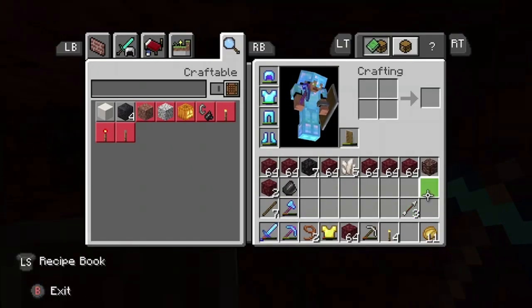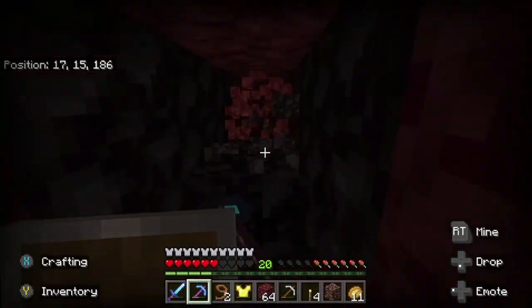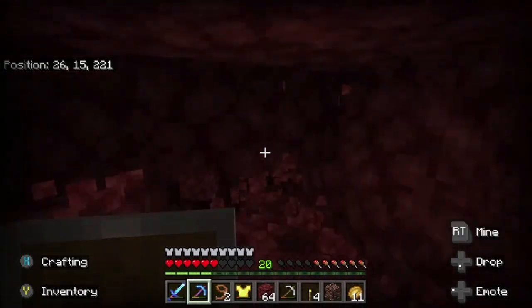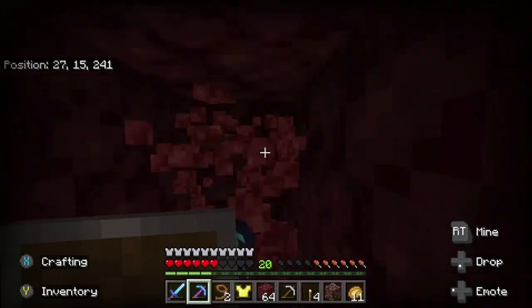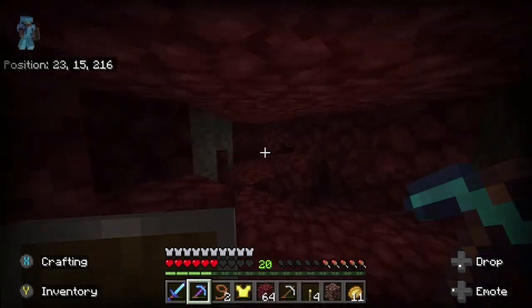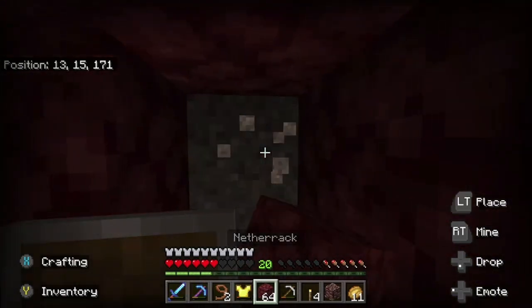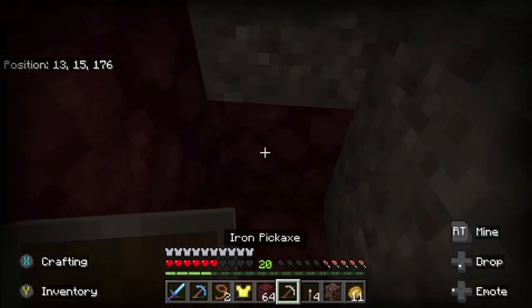When they added customization to leather armor, we were able to make leather all different colors and shades — that was a big update. But now we're going to have it not only for leather but for all different kinds of armor sets, including gold, iron, diamond, and netherite. It's going to be cool, but it's going to take a long time because for each individual pattern there is a different stencil, and each stencil can only be found in a specific structure. For the jungle stencil you need to be in a jungle temple; for the desert stencil you need to be in a desert temple; for the aquatic stencil you need to be in an ocean monument. So it's going to take forever just to get them.